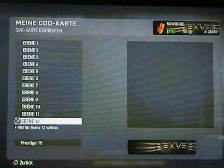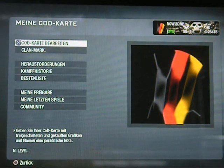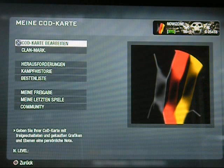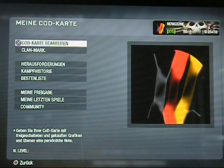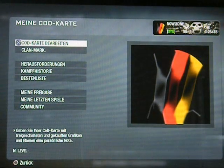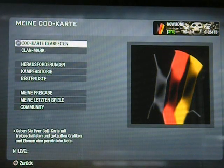Jetzt zeige ich euch mal das neue Design. Das ist einfach nur tierisch geil. Ich habe das nicht gespeichert, weil ich Angst habe, das nicht mehr hinzubekommen, weil das ist echt schwer. Wenn ihr euch dieses Bild anschaut, sieht es aus wie eine Fahne, schwarz-rot-gold, unsere Nationalflagge, wo man vielleicht zusammengelegt hat. Wegen der Schatten und so. Und es kommt ziemlich 3D-mäßig rüber, sieht echt wirklich dreidimensional aus, dieser Effekt.